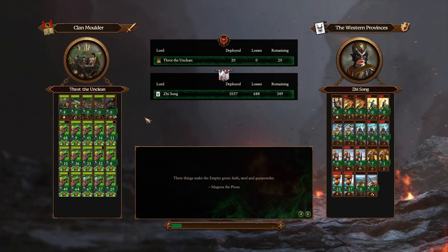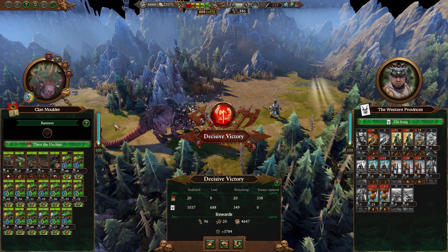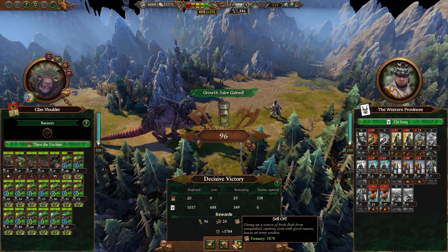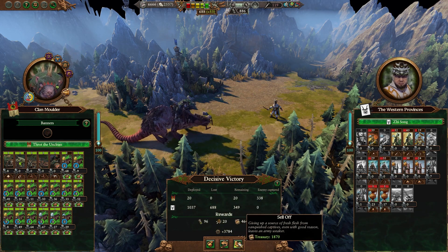I would classify this army as recovered from where it started. There are a few of these that have no post-battle recovery because of how their traits came out — again, these were recruited off of the Flesh Laboratory, so you cannot control the traits that they come with. But you have the advantage of being able to summon them free at a whim. So this army is toast — we're not going to get any replenishment out of it, we'll go ahead and take the money because we need it anyway.